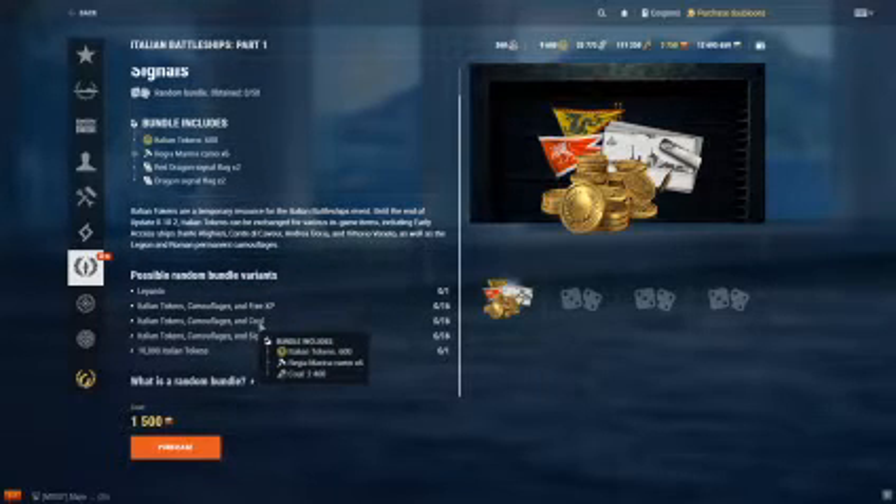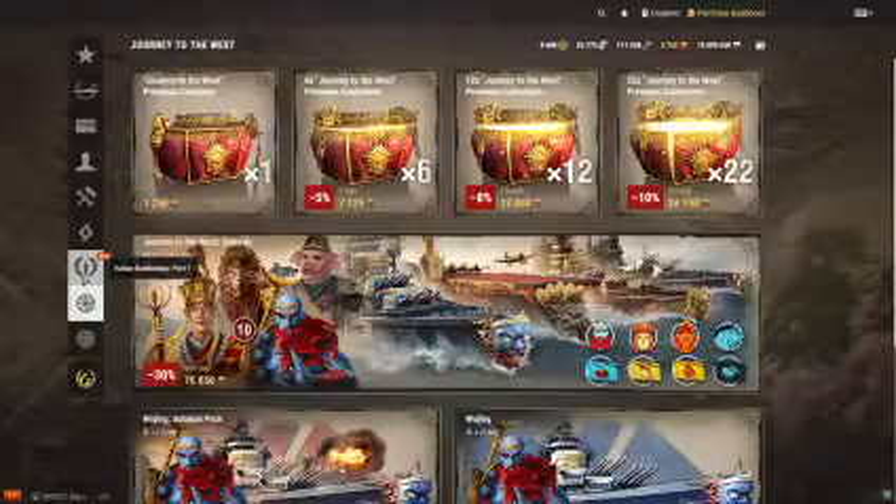They cost 1,500 gold. And from there you can get the new ships, these flags, and the new ships.